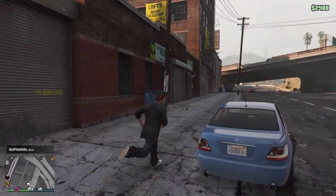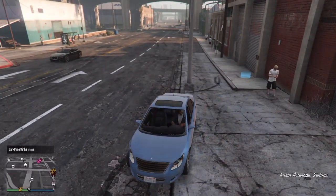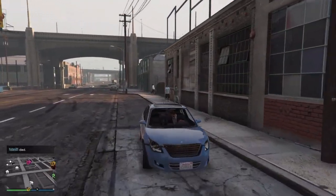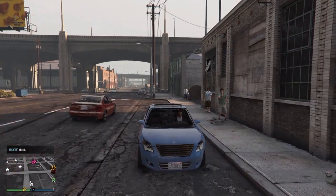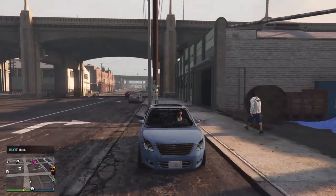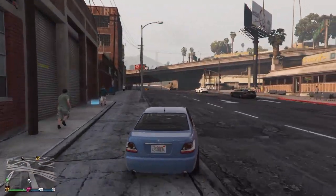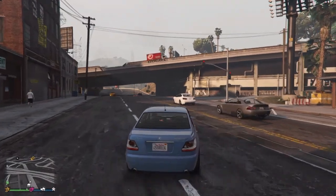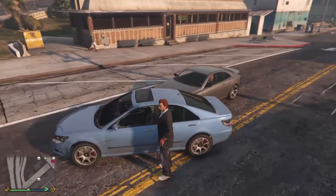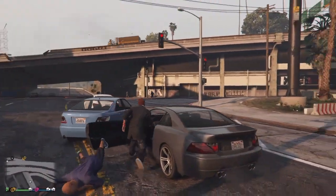This is the car I was using — I had already glitched it and was going to use it for this video. But surprise, the car I usually glitch, the Ubermachi Zion Coupe, was just driving by when I was doing the glitch. You can see the grey car there. So I switched cars and decided to do the glitch with that car, then filled all my garages with it.